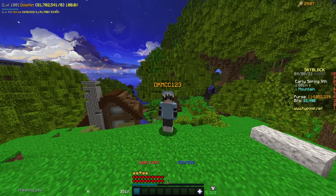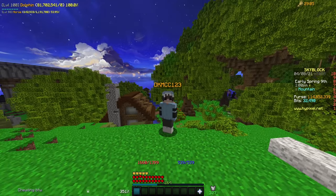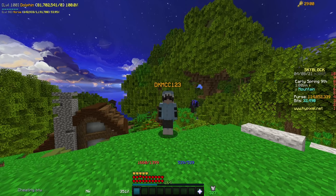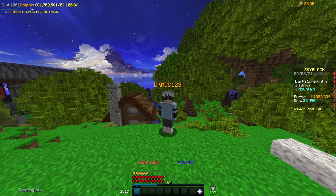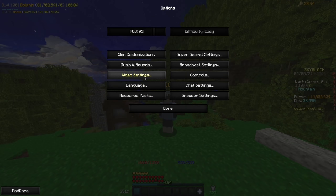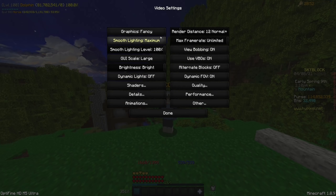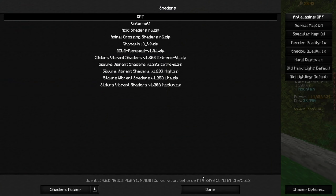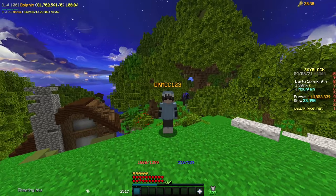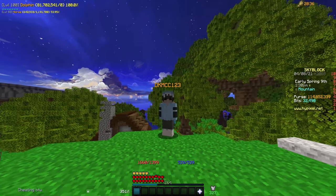Optifine is probably the most necessary mod on this entire list, especially if you have a bad computer, because it optimizes your Minecraft. It optimizes everything in your visual rendering, and it gives you tons of settings that you can play with. All of them are found in video settings, and it allows you to change so much more inside of basically everything. It also allows for things like connected textures and shaders, which are of course wonderful. If you don't have Optifine, I really don't know what you're doing. Go get Optifine. It is amazing.